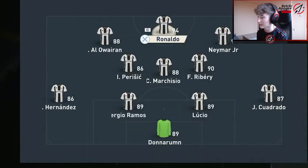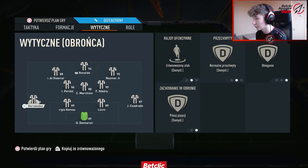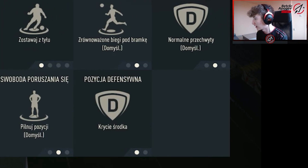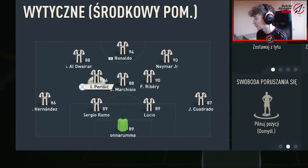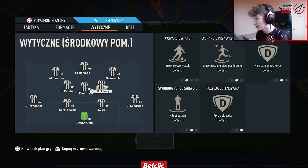With the instructions it's more complicated, but here is only overlap and balance on left back. My right back, Cuadrado, is staying back. My two central midfielders, Perisic and Marchisio, are staying back and cover center. My Ribery is covering wing, so that helps me to defend with a 4-4-2 formation.